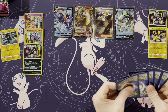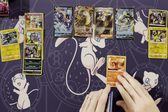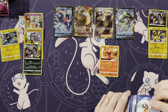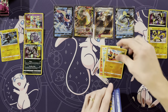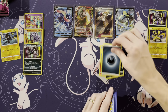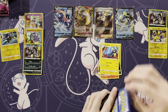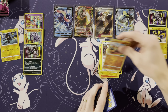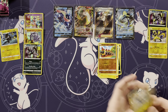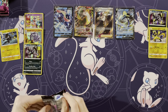I feel like Greninja and Inteleon would not be friends. I mean, they're both Water starters. I think Greninja is probably cooler. Skiddo, Fletchling, Goomy, Malamar, Energy, Victini, Eelektrik, Dunsparce, reverse of a Fletchling, and a Latios.